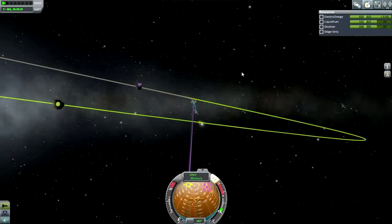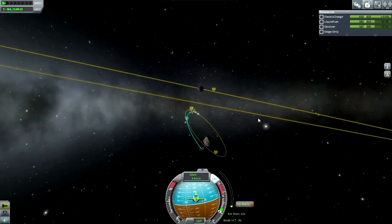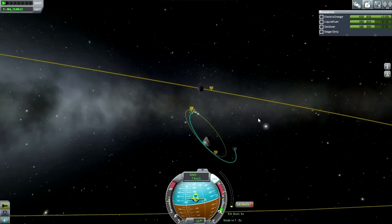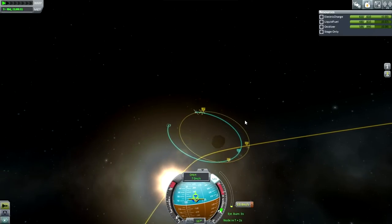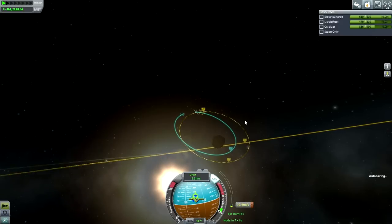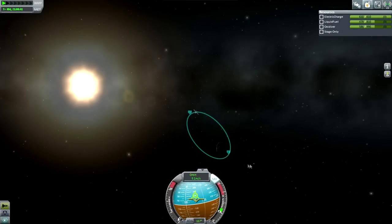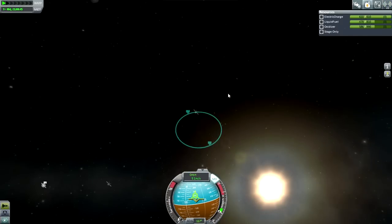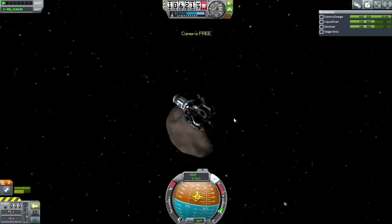I don't even have a periapsis - it's too brief. The simple thing to do would be just to burn towards my target. There we go - that's quite a swing. Not quite in orbit yet. Finally - we are in orbit. Ten kilometers might be a little bit too close to Gilly; it'll probably stop me from time warping. I want to be in a slightly higher orbit for now.